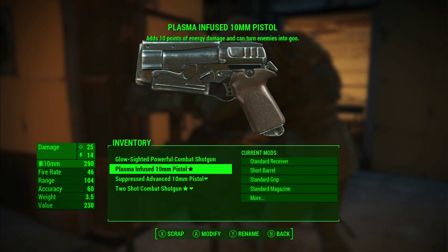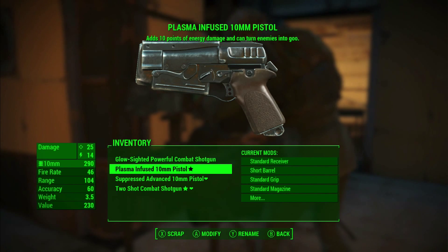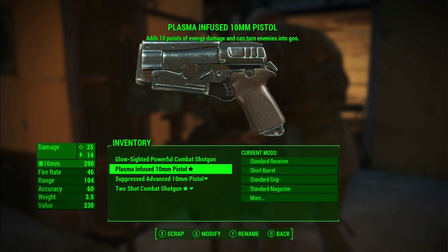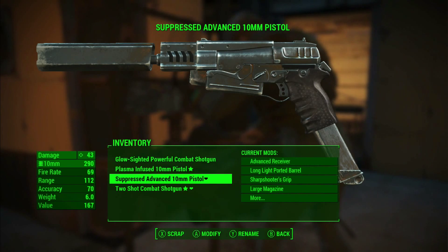The problem is, as you can see there, it's got a standard receiver, short barrel, standard grip, standard magazine. That means I need to spec it out completely to get it up to the same level as my current weapon, which is this — a suppressed advanced 10mm pistol.